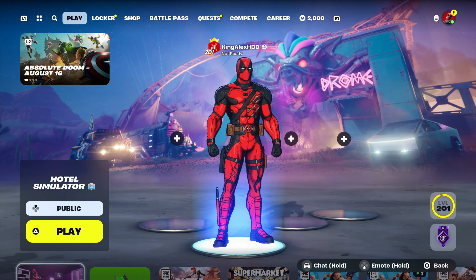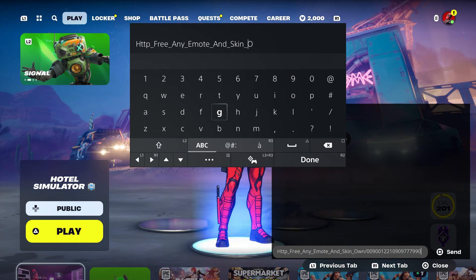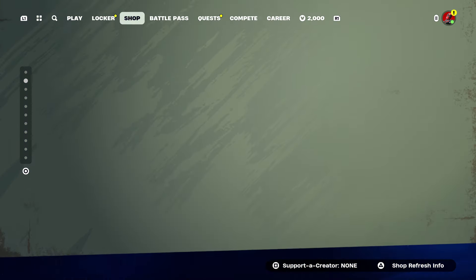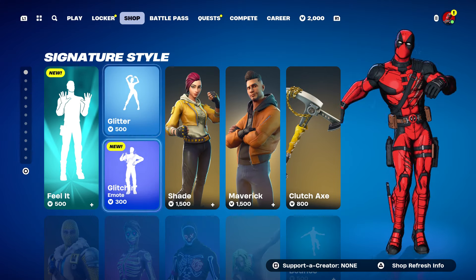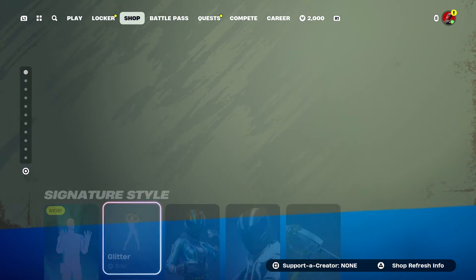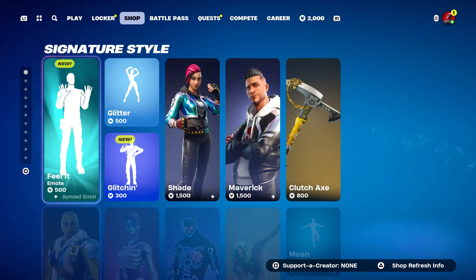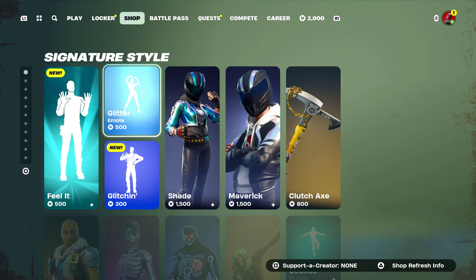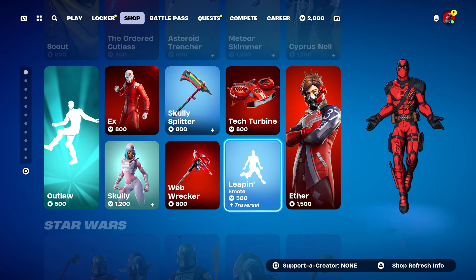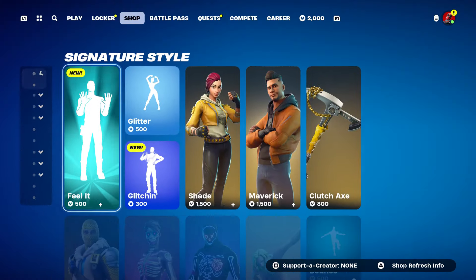Once you send it to your account, come back, take this out, press done, back out, and go to the shop. Hover to any emote that you want. You're going to get this emote, this emote, and the one on the top. If you guys want any other emote you can choose any other emote here — there's a bunch of emotes to hover to.